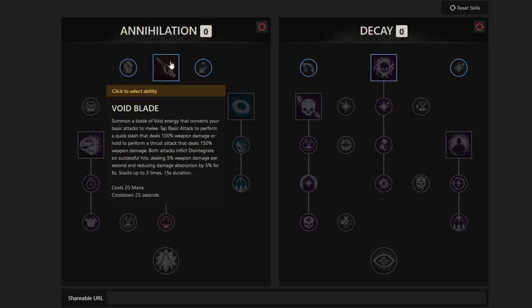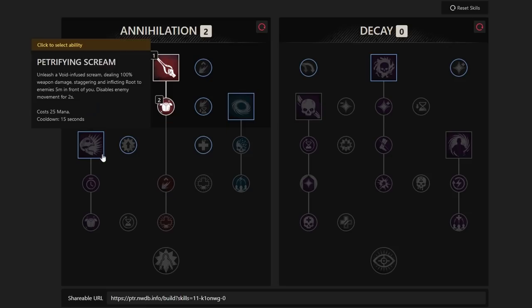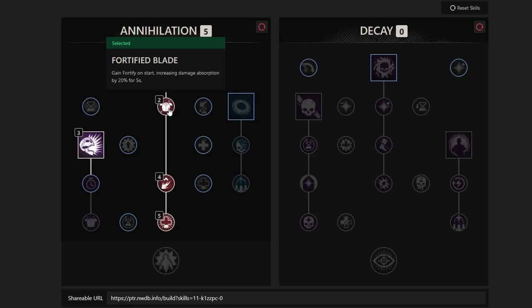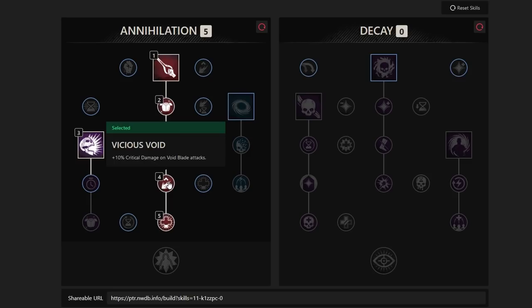For the Annihilation tree, we're taking Void Blade first — it summons a blade of void energy that converts your basic attacks to melee. A quick tap does 100 weapon damage; holding performs a thrust dealing 150 weapon damage. Both attacks inflict Disintegrate on successful hits, dealing 5% weapon damage per second and reducing damage absorption by 5% for 8 seconds, stacking up to 3 times with a 15-second duration.